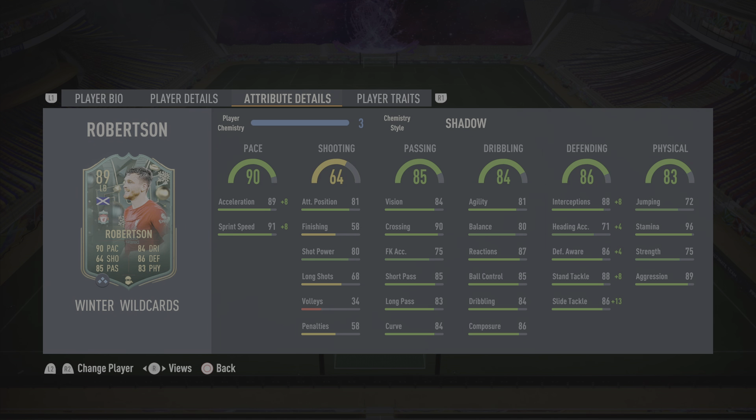Do I recommend this card? Yes, 100% with the Shadow chem style, this guy is absolutely ridiculous. He is the best left back in the Premier League by far and one of the best left backs in the game. I've used Theo Hernandez and I genuinely think this card is better. I have also used Alphonso Davies — this card doesn't have the same speed but the 5-star skills make it more fun. Robertson is great especially for Premier League options alongside Cancelo at right back. If you liked the video, smash a thumbs up and subscribe — until then, peace!